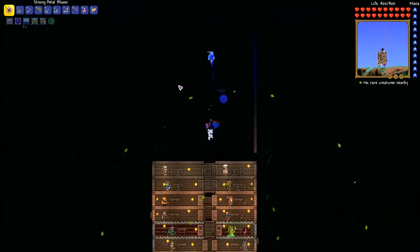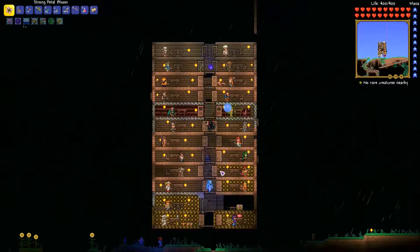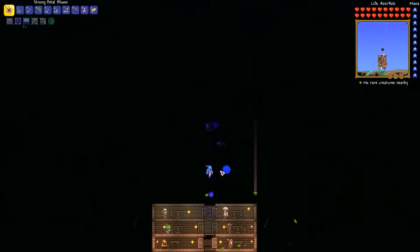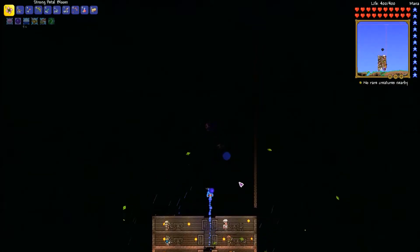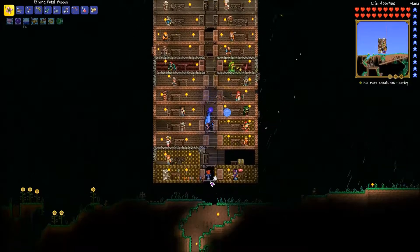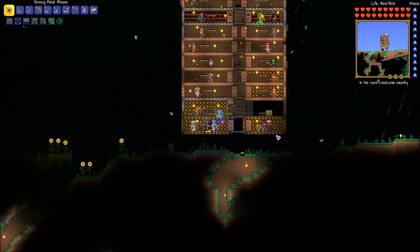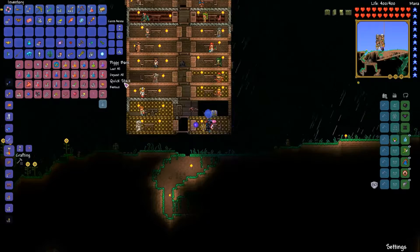Welcome back to Asgard and welcome to another episode of our Terraria modded Hard Mode let's play series. If you recall, last episode we took on a couple of new bosses — the Tiki Totem and the Ruck — and managed to kill those. We also died to Skeletron. Since then, I've built out a little area to fight Skeletron, so we'll give him a shot later in the episode. We also got a bunch of new NPCs.